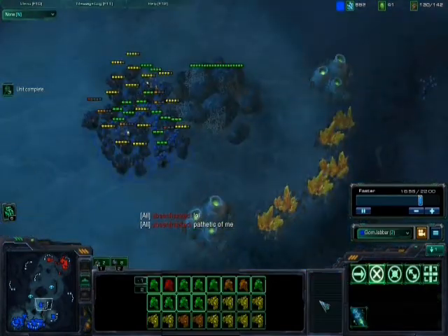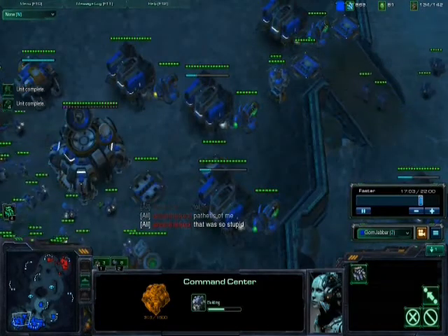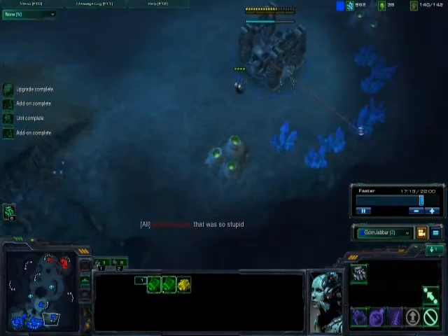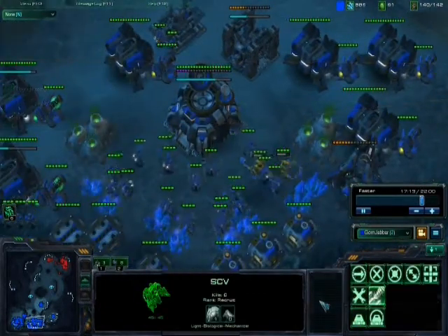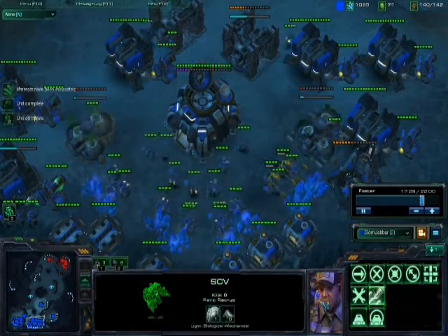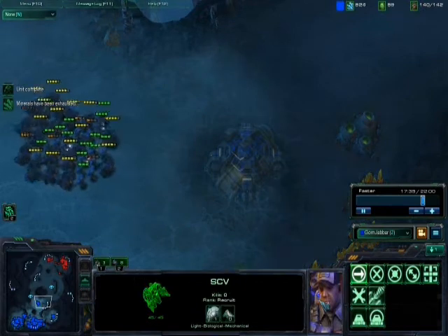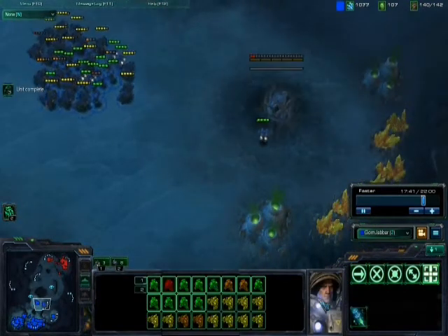I do have the area behind my minerals pretty blocked off with Supply Depot. You can see on the mini-map my third expansion is going down right there, and I'm taking out the rocks for the gold. Because once again, I've taken out one of his armies. When you do that, you don't need to attack and kill him — the closer you get to his base, the faster he's going to be able to reinforce. It's generally just better to cement your advantage by taking more expansions.